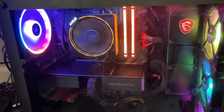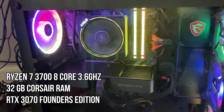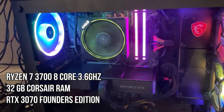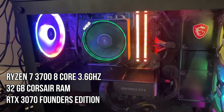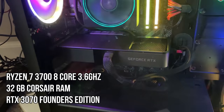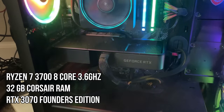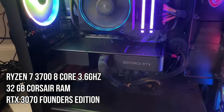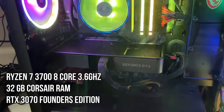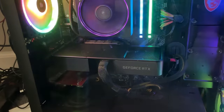So there's the PC. Not much has changed since last year. We're still running the Ryzen 7 3700 processor and we have 32GB of Corsair RAM in there. You will see though that the graphics card has changed. We are now running a 3070 Founders Edition, a little bit of an upgrade from the 2080 that we were running before, and I really have noticed the difference, particularly when rendering. It's getting a lot more speed out of the render times, which is great to see.